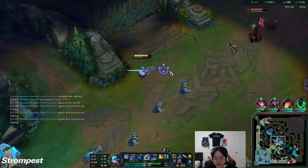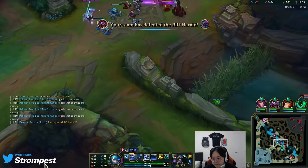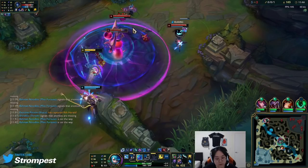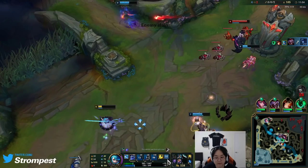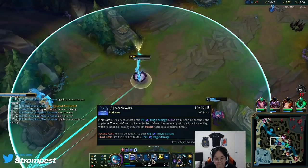The neat thing about Phase Rush is that it lets me disengage after taking a trade, compared to Conqueror. But Conqueror does more damage overall. I'm not 100% sure which one is better yet, but I started out taking Conqueror and I don't think it's bad. I sniped her — her ultimate has a huge range, by the way. That's one of the good things about it.